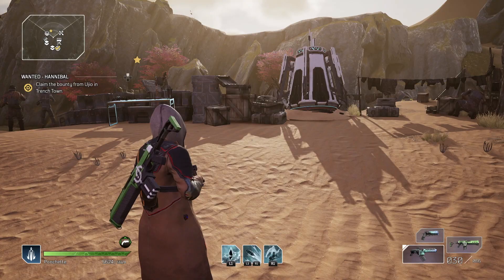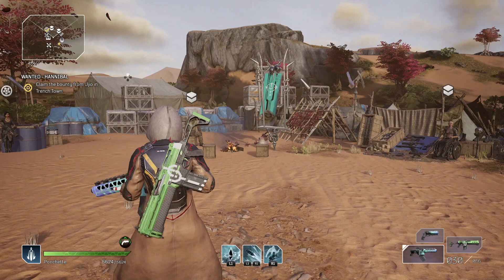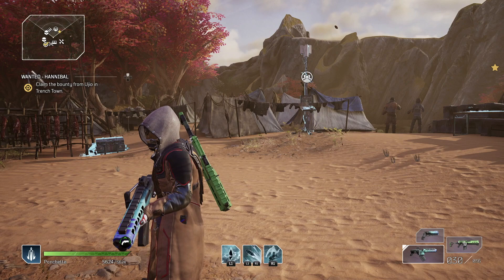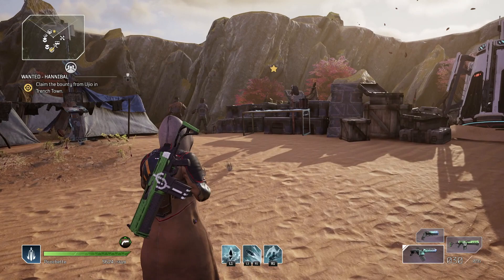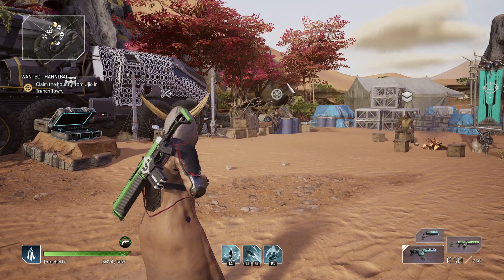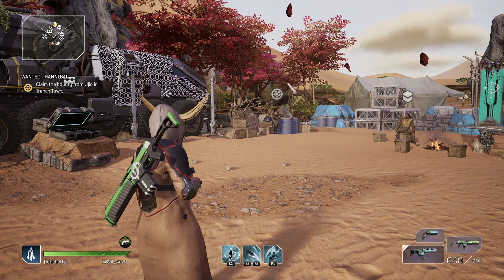We're gonna be looking at the budget Trickster build I have here. I'm not using any legendary weapons or any tier 3 mods. This is by no means an end-game build — this is a beginner build for helping you reach the higher tiers. I'm only at tier 9 now. Just want to put that out there: this isn't for the end game, this is to help you get there.